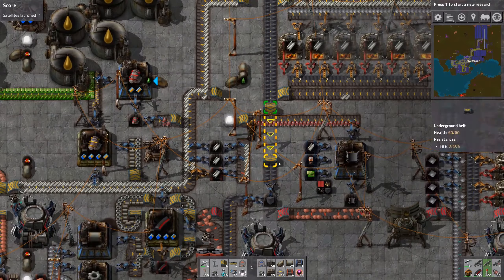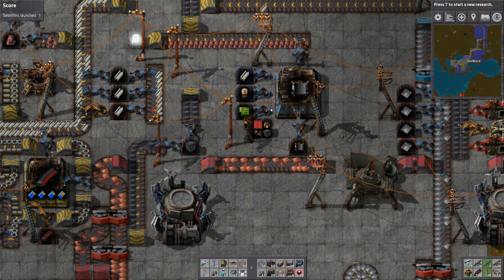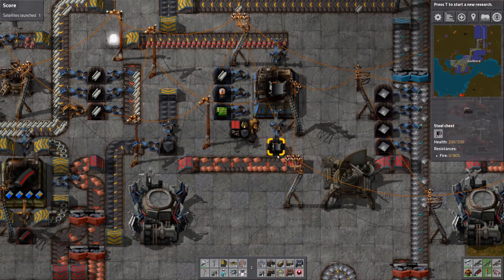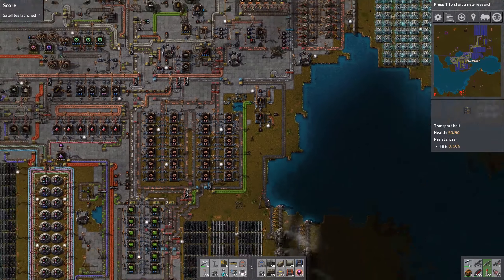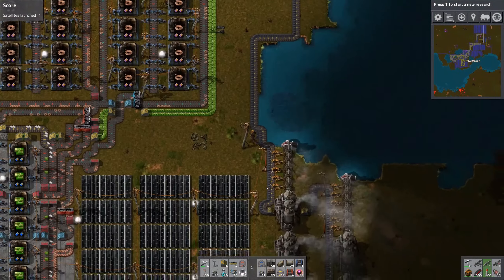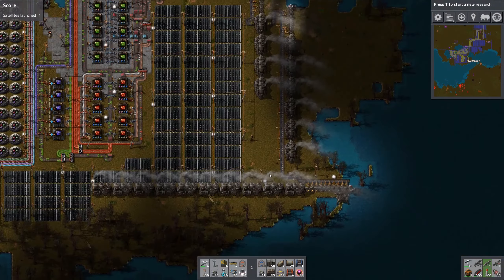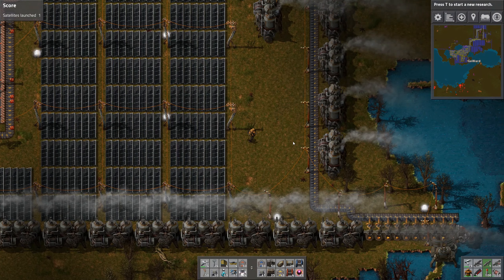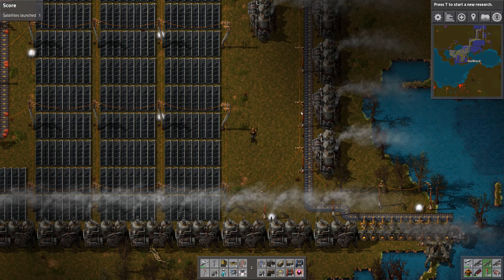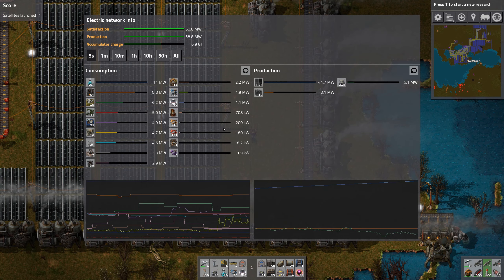Some steel production over here, robots down there. At least I used requested chests and everything. Then there's lots of power production down here. Let's actually look at the power grid. The old times when you couldn't watch power poles that run out of your reach.